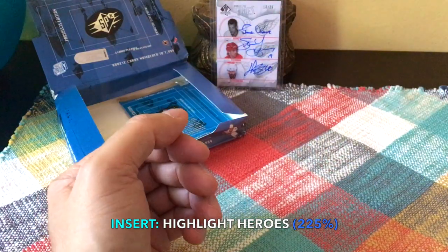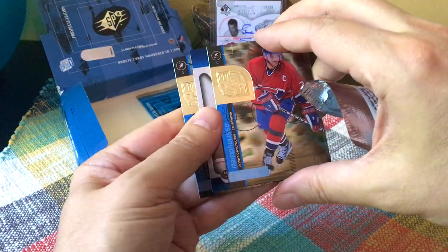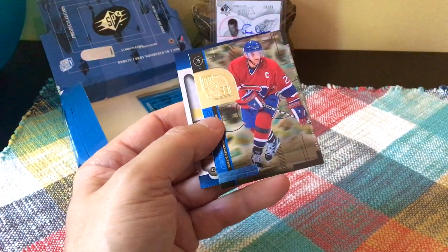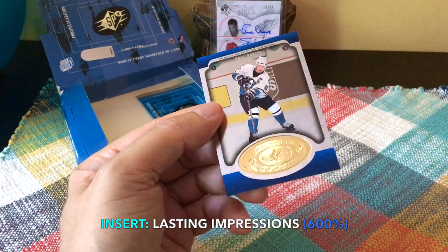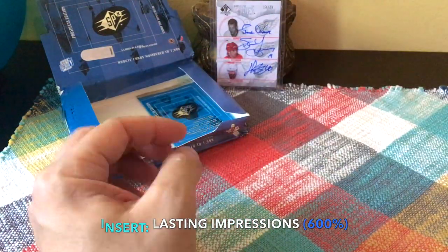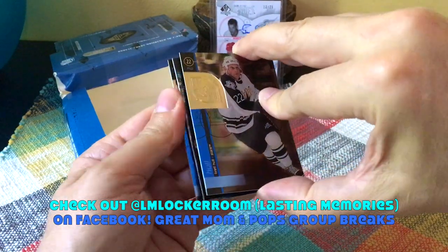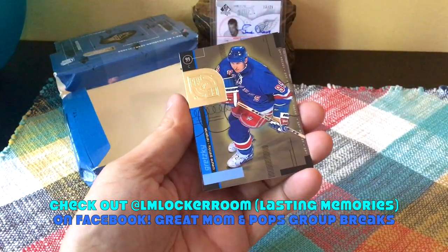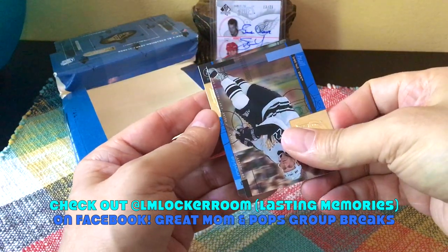There's a Bure — last couple of packs, guys. There's a Chris Osgood — ooh, hat sighting, Vinnie Damphousse, very nice. And we did hit a Paul Kariya Lasting Impressions — sorry, that's what they're called. Final pack — there's a rookie of some sort, we have the Gretzky base card, Brett Hull, and our last rookie...